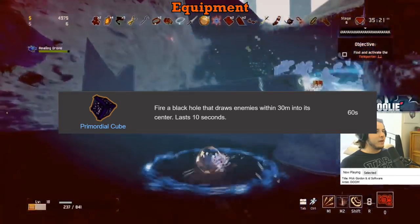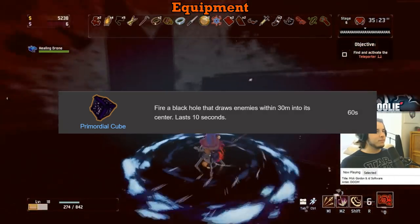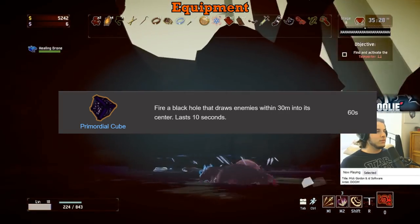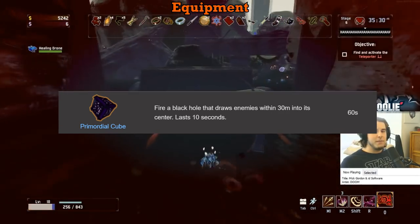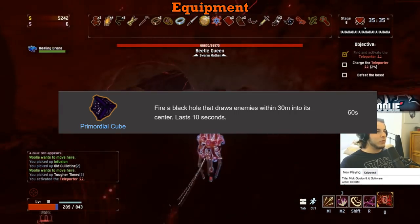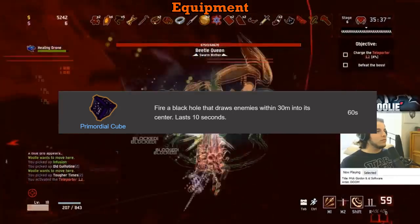The Primordial Cube gets a B regardless of combo. Cube is pretty solid, however Meat Hooks are just as good at the very worst, and at best provide so much more utility and especially damage. Cube has its own place, especially without the hooks, but I value damage and healing, not necessarily utility for my equipment. So B.